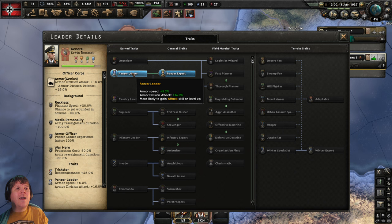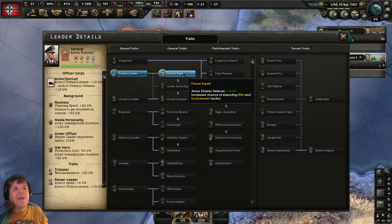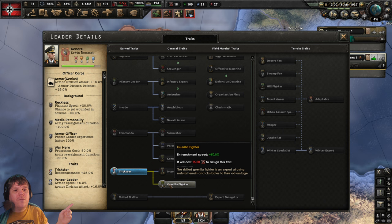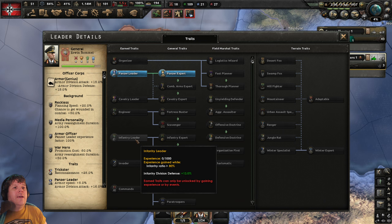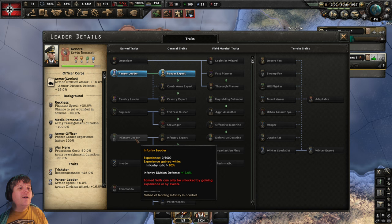Let's have a look at what's available to Rommel just as a recap. He's got the Panzer Leader trait, he's now got the Panzer Expert — we gave him that. The only other option available is the guerrilla fighter, and again we're not going to give him that. At some stage some of these will unlock, and if you're ever curious how long that's going to take, just hover the mouse over the various ones. For example, infantry leader — he's zero out of a thousand, because he's got no infantry under him whatsoever. He's entirely a Panzer guy.